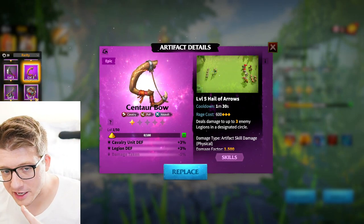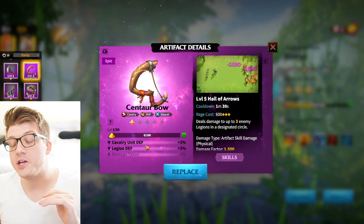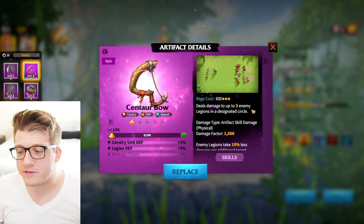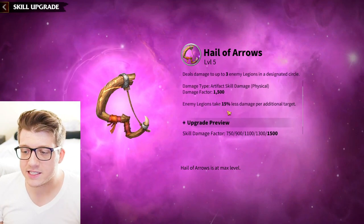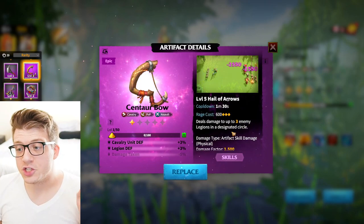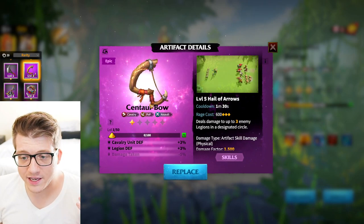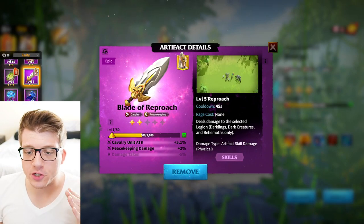Most free-to-play players won't have either legendary, but they will have the Centaur Bow — my number one recommendation for players without legendaries. It gives cavalry defense and deals damage to up to three enemy legions in a circle. It goes up to 1,500 skill damage, and for a 600 rage cost it's just a solid overall epic artifact. Definitely use this if you don't have anything else.